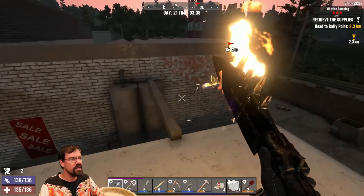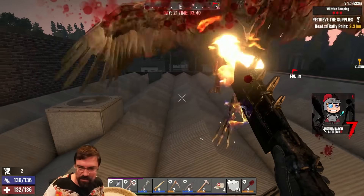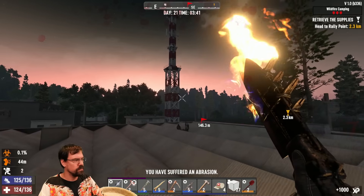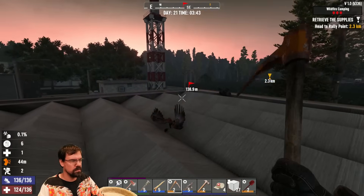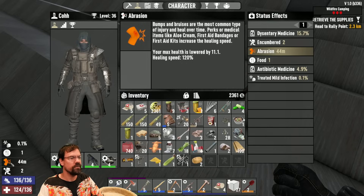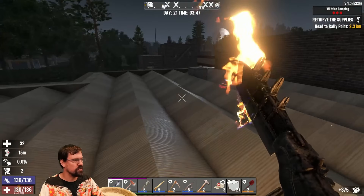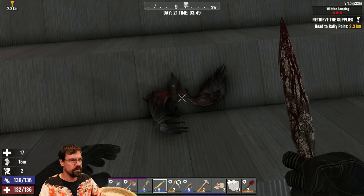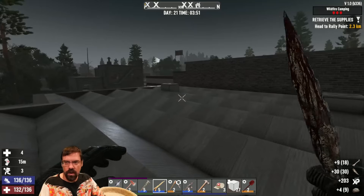Oh here it is! Hey Anathorn, thank you very much for the five-bomb — thank you, I really appreciate it. Wait, where'd that one go? What is this — first aid bandage. Oh, is this a don't sprint situation? No, it's fine.